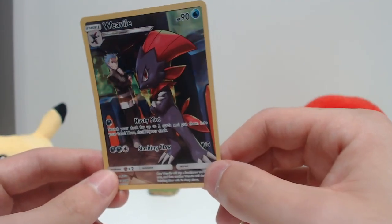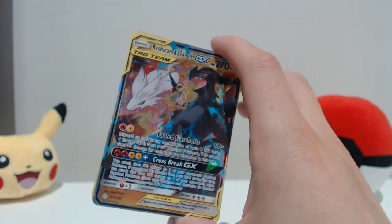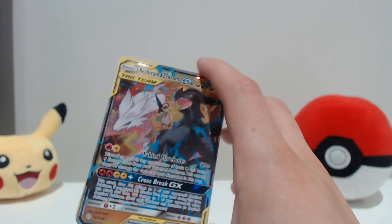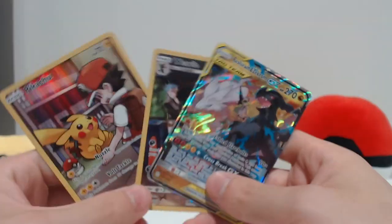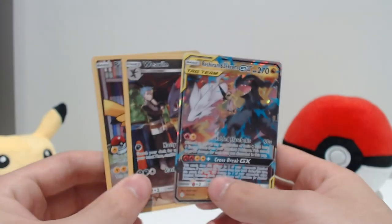And we had the Weavile character card as well - this is a brand new one. What can I say - even if we just pulled this guy alone, that's just worth it. He's amazing. We need the full art, need the Charizard with it, need the hyper rares and then we're set. Anyway guys, that finishes today's video - I hope you enjoyed it. Like, comment, subscribe, do all that good stuff and I'll see you in the next one. Peace out!